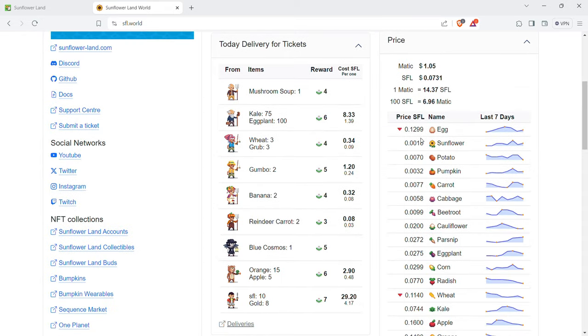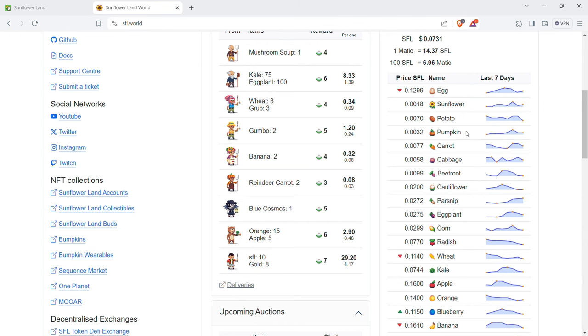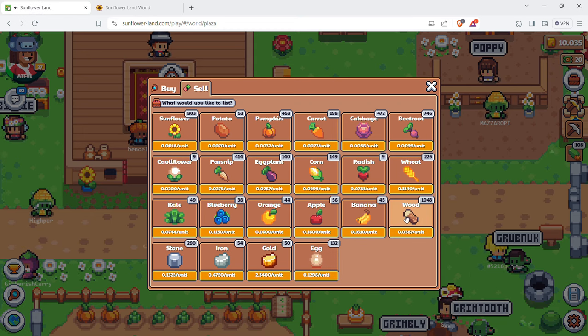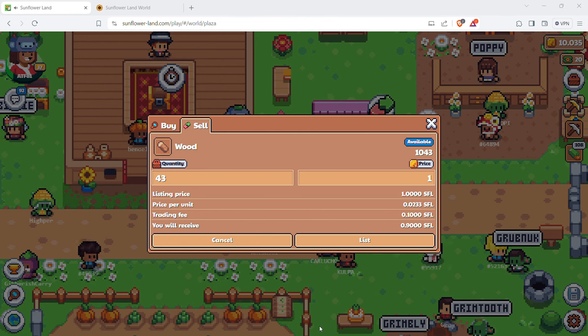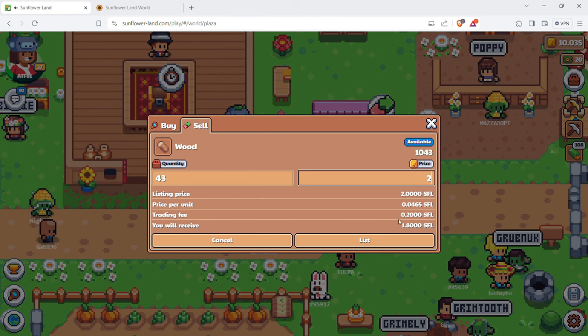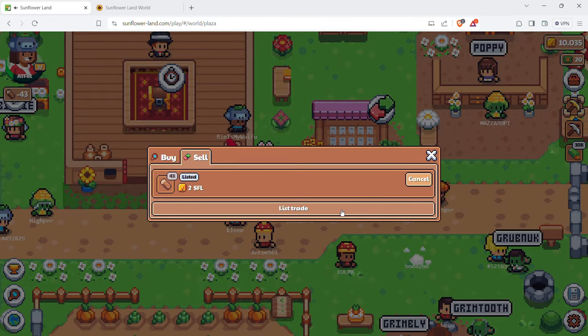So wood is going for about 0.0386 right now. I'll try to put some wood up - I've got 1,043 so I'll list 43 wood. I'll try to get a slightly higher rate, maybe 2 SFL total. After fees that works out to about 1.62, but let's try listing at 2 SFL and see if we get buyers for that. Listed - and it does not cost you a single Block Buck to list, which is great.